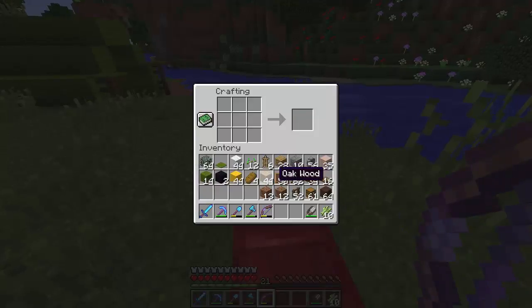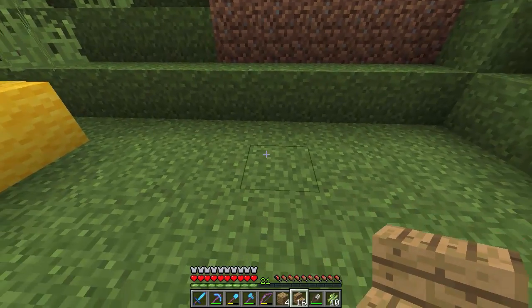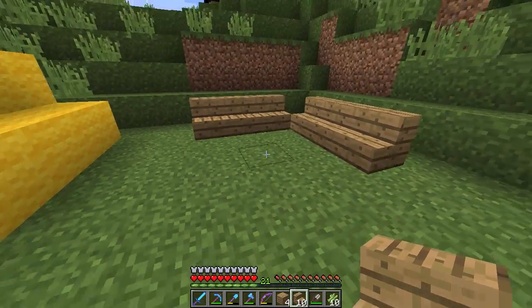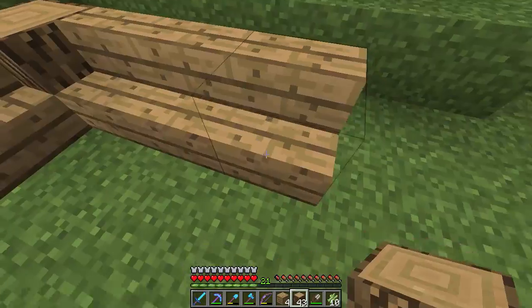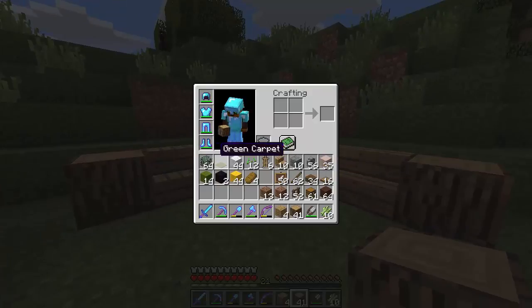We should probably have signs above the horses with their names — feel free to suggest some horse names in the comments! Now I want to build the campfire — I'll place it centered right about here. I also want to add some seating around it. I think we can use stairs to make something look decent, kind of like an L-shape. I feel like the fire might be a bit close to the tent, but I think it's fine. In the middle, I want to add possibly a log, just to make it look a little interesting.